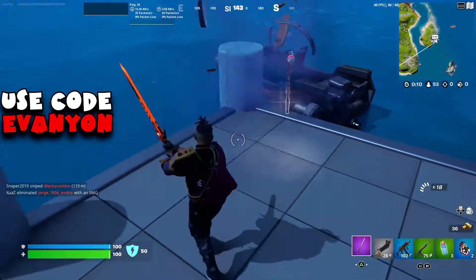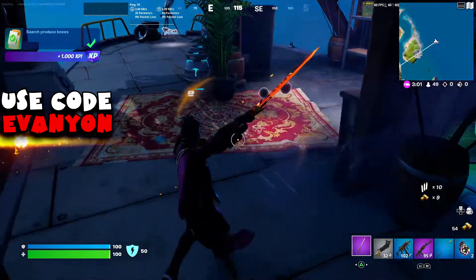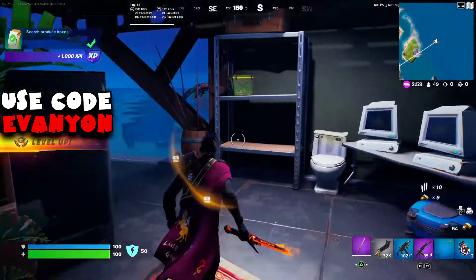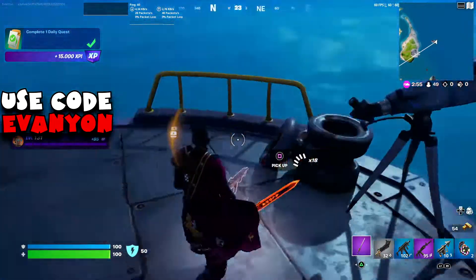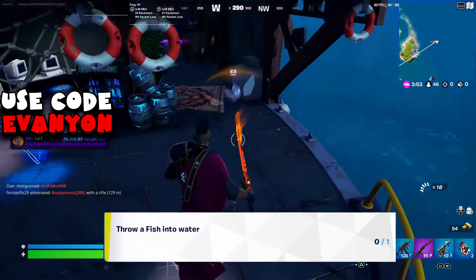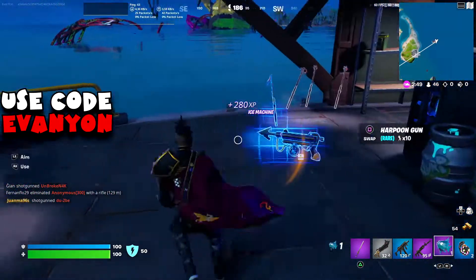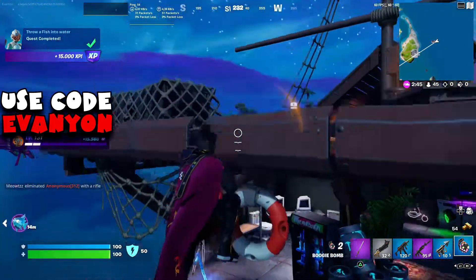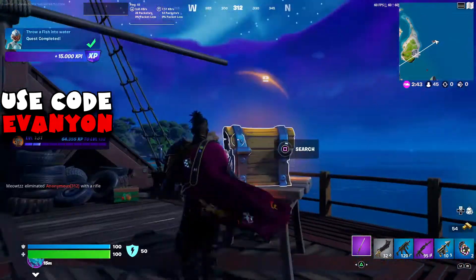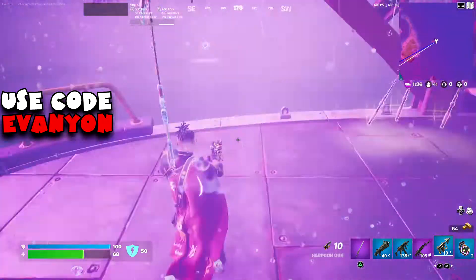Now we need to fish. We're going to hopefully find a harpoon gun, but you can't do this with a regular fishing rod. Here I find a fish from an ice machine, and we need to throw that fish into the water — a very simple quest. But if you don't get a fish from an ice machine, we're going to fish for something else and you're probably going to get fish from fishing.